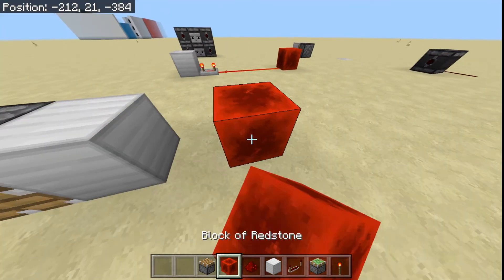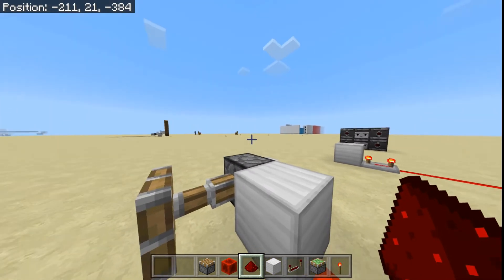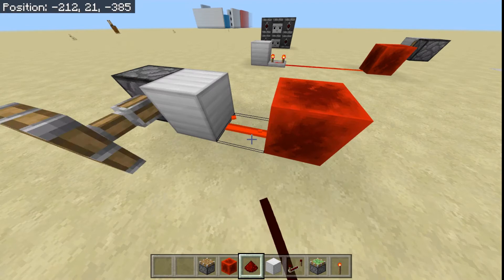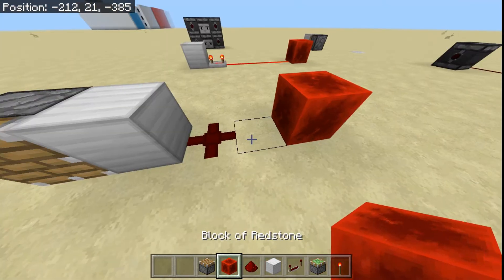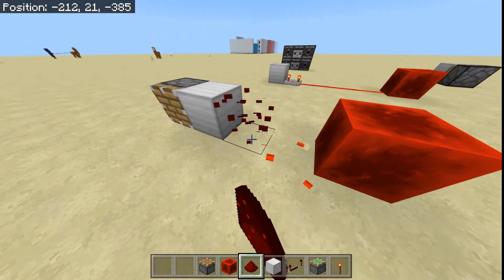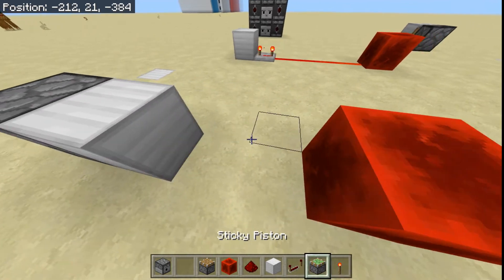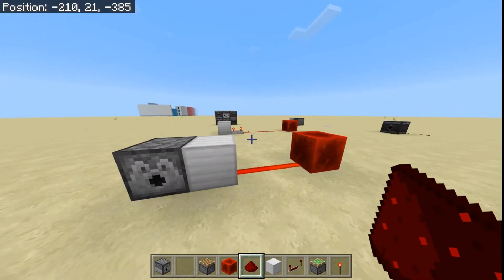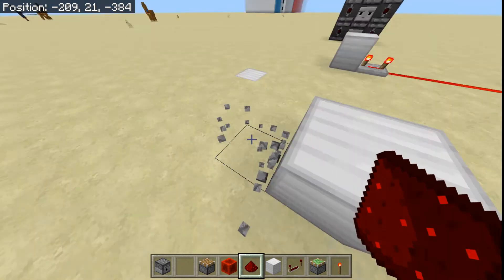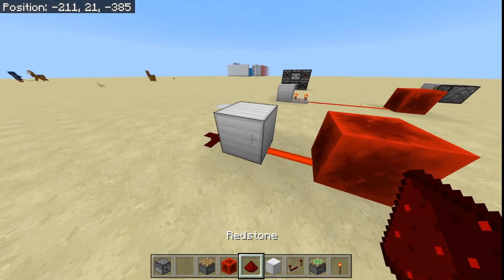Here's the problem. Because it's a strength-15 pulse, this powers because it's hard powering this block. This is soft powering — it would power something like a dispenser, but it cannot power Redstone dust.